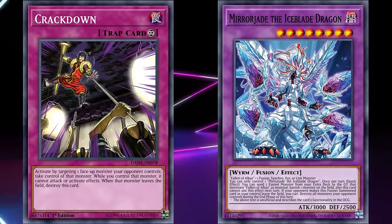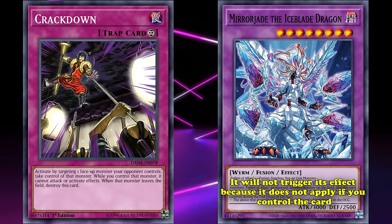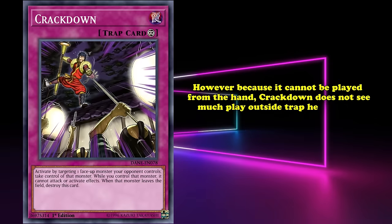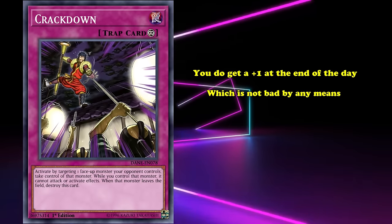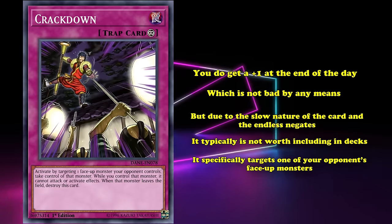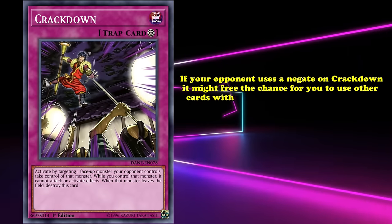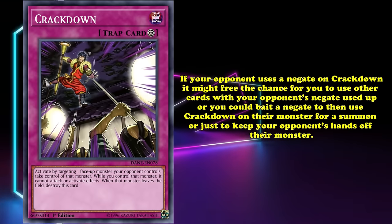Also, if you steal your opponent's Mirror Jay the Ice Blade Dragon and use it as a material or get rid of it in some other way, it won't trigger its floating effect, because it specifically has to be removed by an opponent's card effect — which doesn't apply if you control the card. So Crackdown is a good card. However, because it can't be played from the hand, Crackdown doesn't see much play outside of trap-heavy decks like Sub-Terror Control. In terms of card economy, you do get a plus 1 at the end of the day, which isn't bad, but due to the slow nature of the card and the endless negates, it typically isn't worth including in normal decks. Crackdown specifically targets one of your opponent's face-up monsters, so it can be negated relatively easily with Spell Speed 2 disruption effects like Red-Eyes Dark Dragoon. But if your opponent uses a negate on Crackdown, it might free the chance for you to use other cards with your opponent's negates used up, or you could bait a negate and then use Crackdown on their monster — basically, the card effect is so good that your opponent will definitely want to use a negate on it.